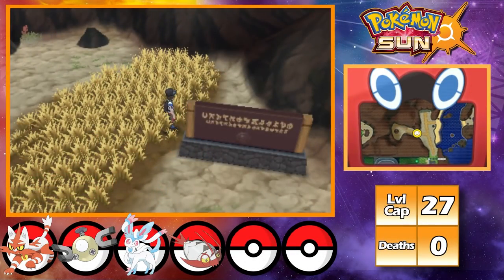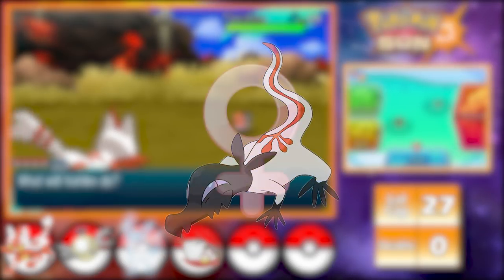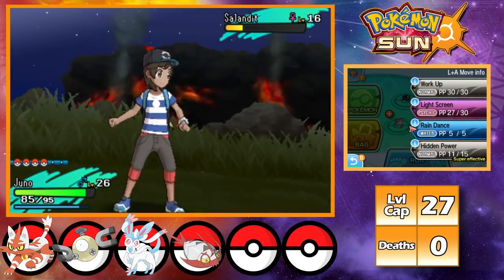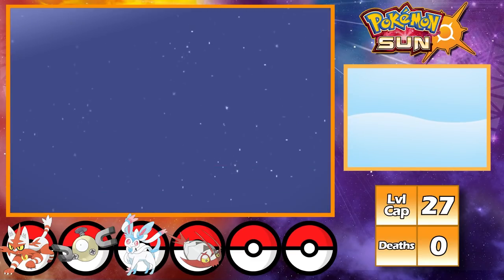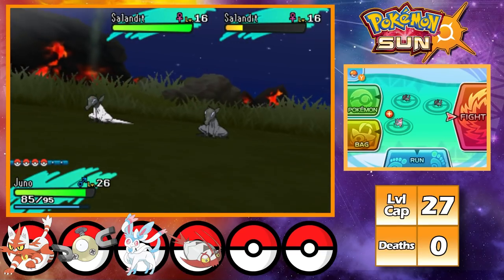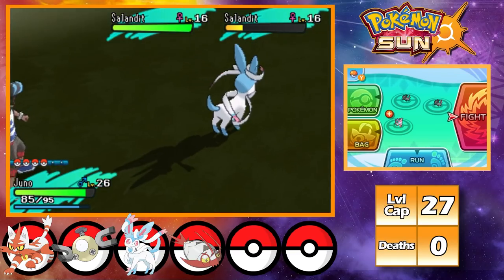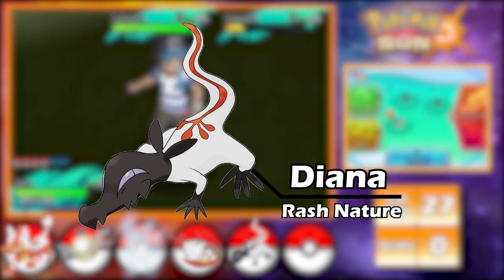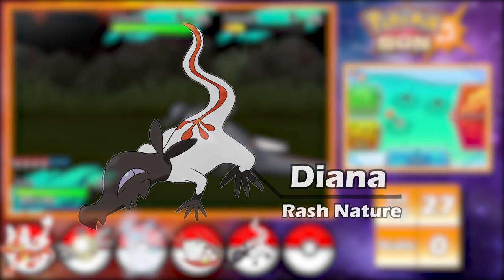With Neptune on the team, I began another shiny hunt, this time right outside of the third trial site. I'm looking for a Salandit here, specifically a female one so I can evolve her into Salazzle. I ended up getting really lucky, and in about 10 hours at around 2am, I found my shiny Salandit. After catching her, I name her Diana, then find out her nature is Special Attack up and Special Defense down — meaning I'm going to be a major glass cannon.